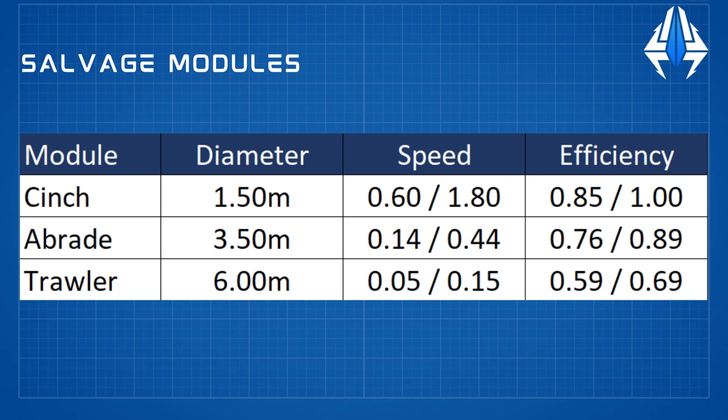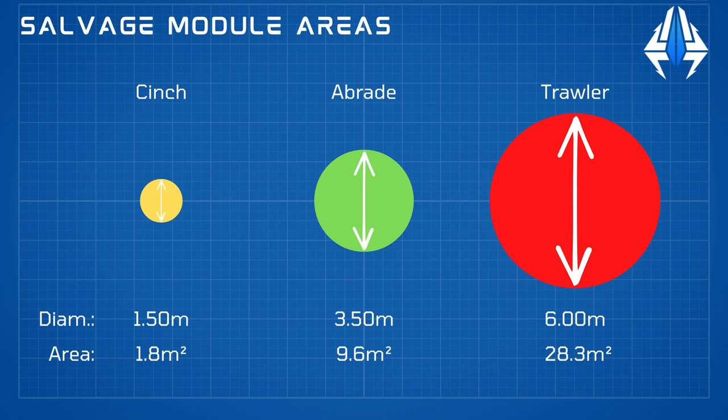One thing to be careful not to misread is the size difference in the circles. It's easy to look at the 1.5-meter Cinch and the 3.5-meter Abrade and think the Abrade is covering an area 2.3 times larger. However, you need to remember that the area of a circle equals π r², so once you work out the area as opposed to the diameter, the Abrade actually covers 5.4 times the area of the Cinch, while the Trawler covers 16 times that area.